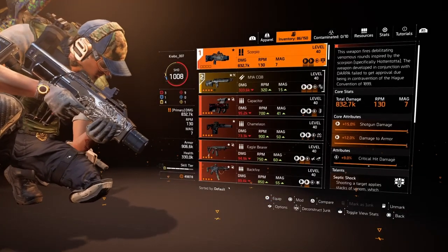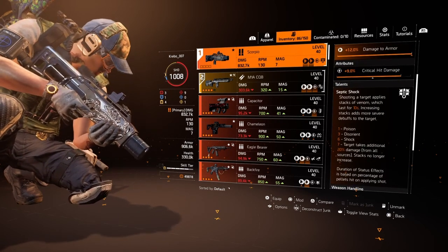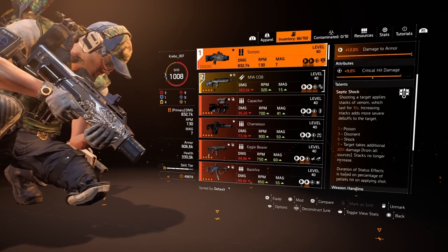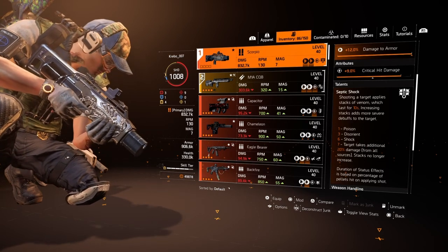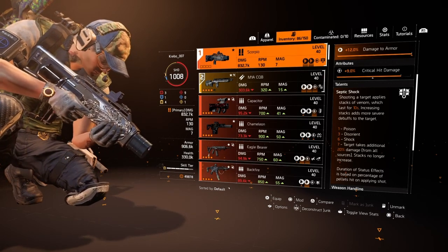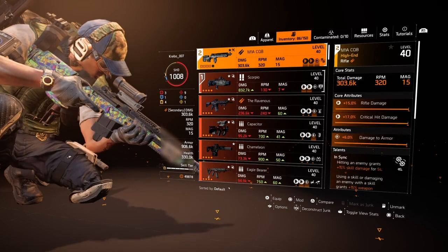The weapons also don't really matter. I'm using the Scorpio — we all know what the Scorpio is. As you shoot the NPC you stack septic shock: at eat one it's one, at three it's three, at six it's six, and at seven you get the maximum. So you want to hit the NPC seven times so they take 20% extra damage from all sources — whether from the turret, your gun, or your teammates. The idea is: first weaken the NPC with the Scorpio, put them on their knees, then finish them off with your other gun.